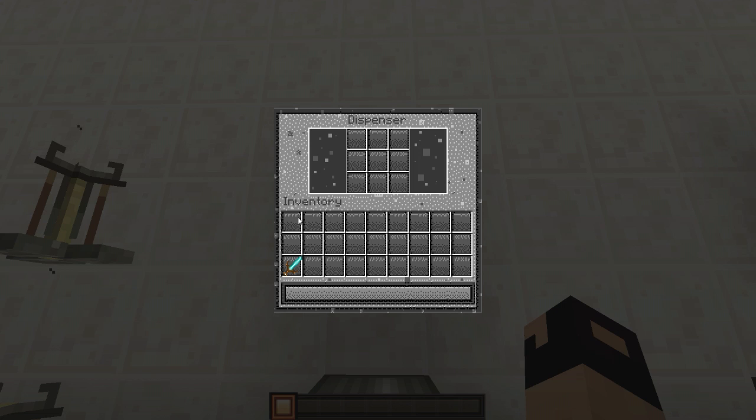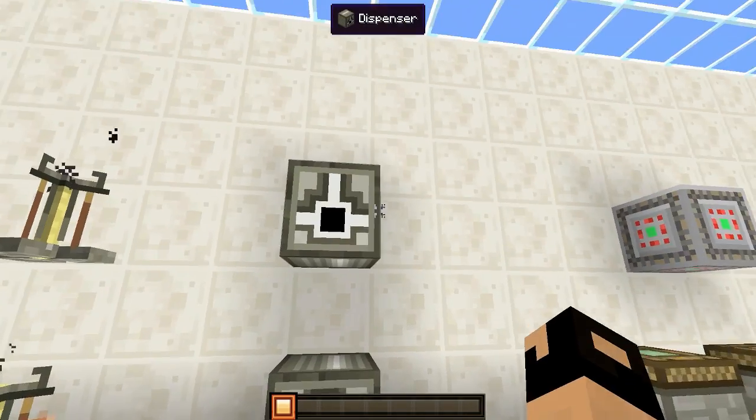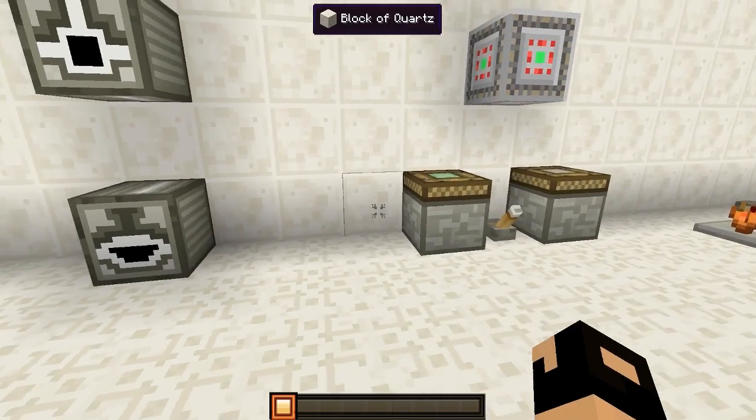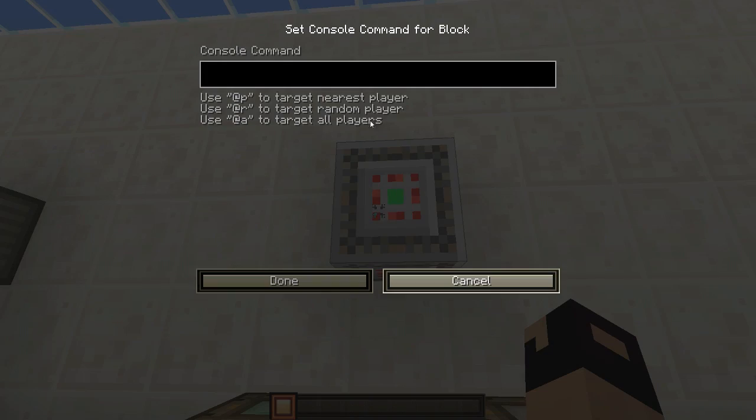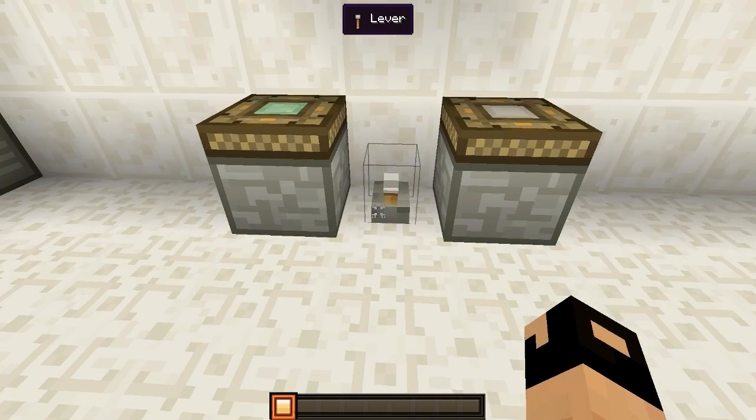Moving along, we have our dispenser right at the top which looks a bit odd but still looks good. We got the dispenser, and right underneath we got our dropper that looks about the same — the UI looks about the same. Moving along, we have our command block and that's what it looks like inside. Then we have our sticky piston and our regular piston.